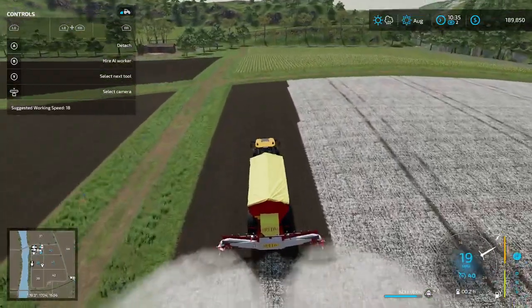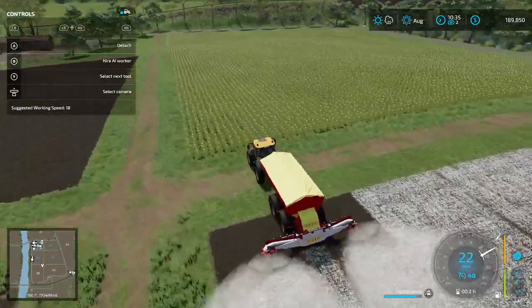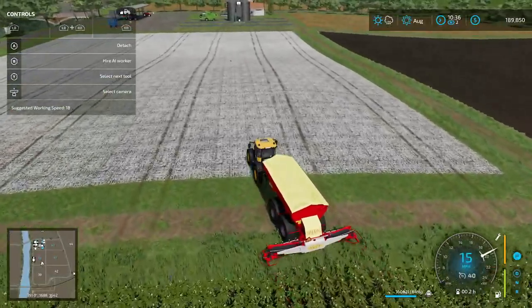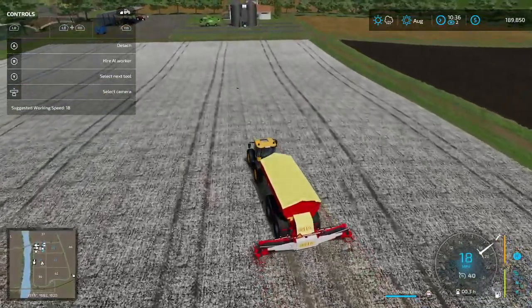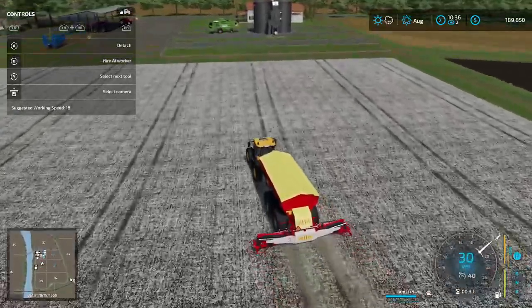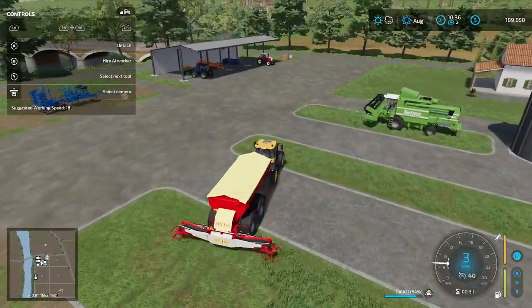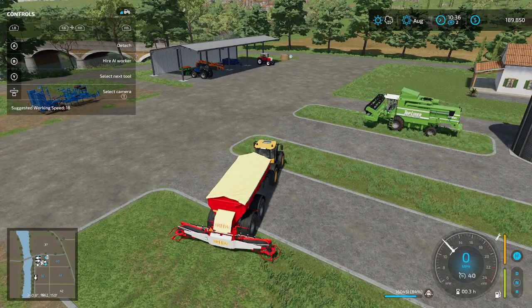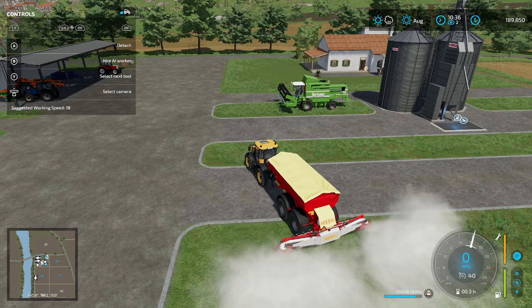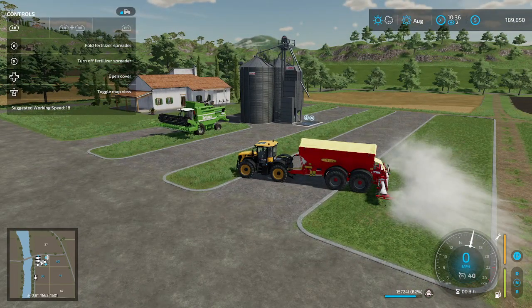We're coming up towards the end of our lime spreading. One thing I must tell you: unlike the seeder where if you run over a planted area again with the seeder still running you won't lose any seeds — with spreaders and sprayers it's obviously a different story. So if you need to rush off and you've got the spreader running, it's going to continue using as much lime as possible. Just make sure you switch it off before you end up losing all your lime.